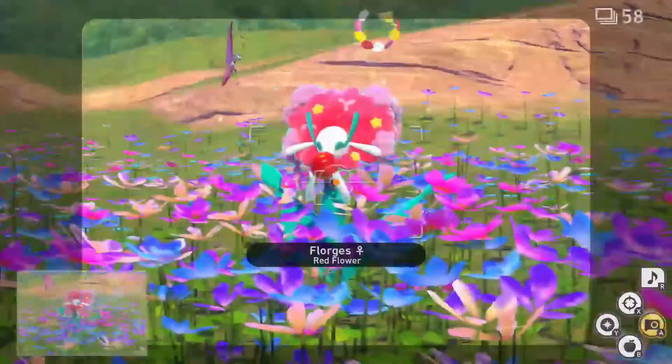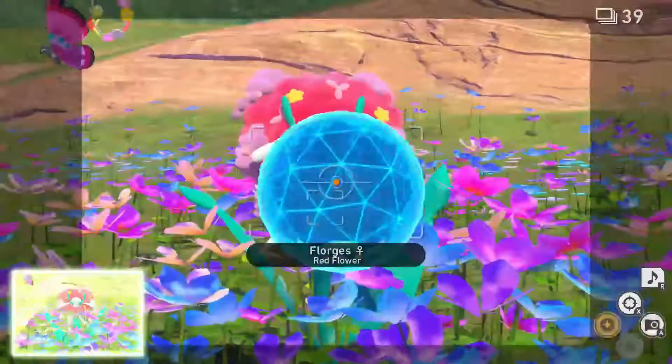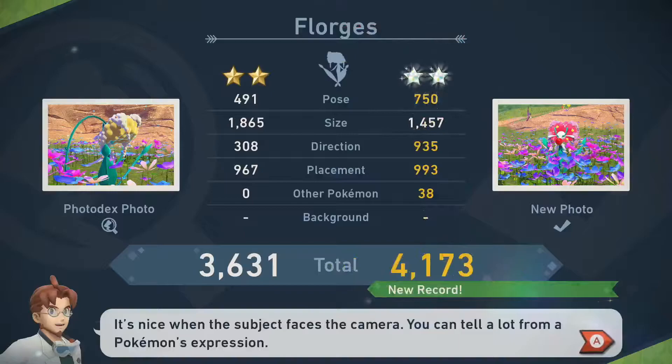For two star, follow the process for one star again. Only this time, throw a fluff fruit at the Florgris to prompt it to have a midday snack. Unleash your camera on the Florgris while it eats for another easy diamond rating.